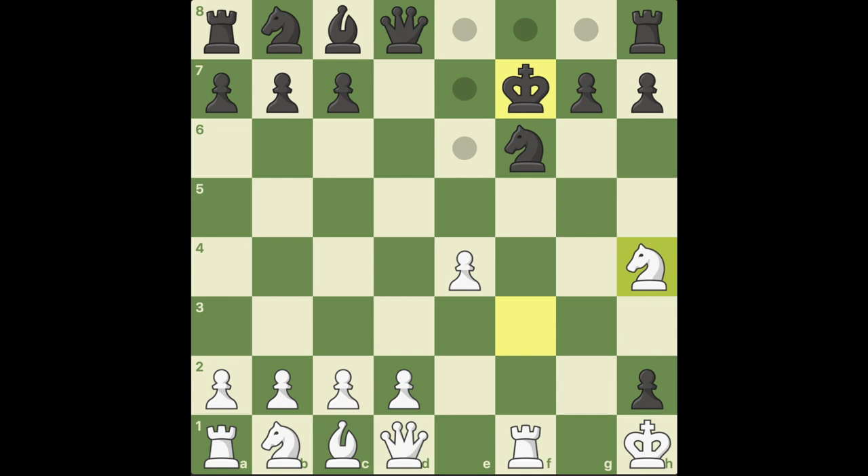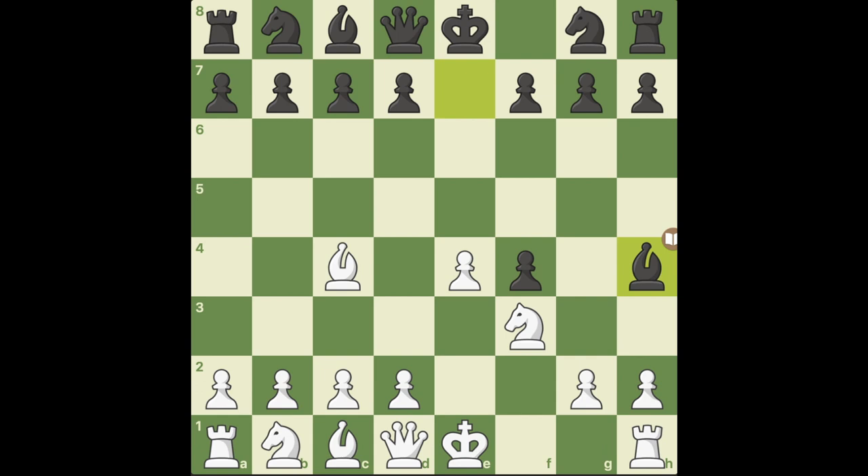Going back to the game — my opponent played knight h6, which the computer is calling a mistake. Their idea was clear: they want to defend f7, but this is a bad move because I have the move d4 attacking the knight. D4 looks too natural and sure enough that is what I played — the best move. Now they probably should go d5 instead, but they castled. I still like d5 here because you give back a pawn but at least you're developing and getting the bishop out. But in the game, castles — black is trying to get their king safe.